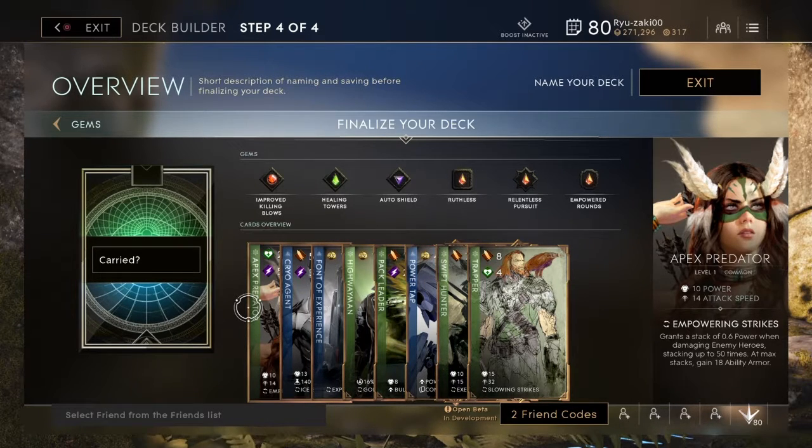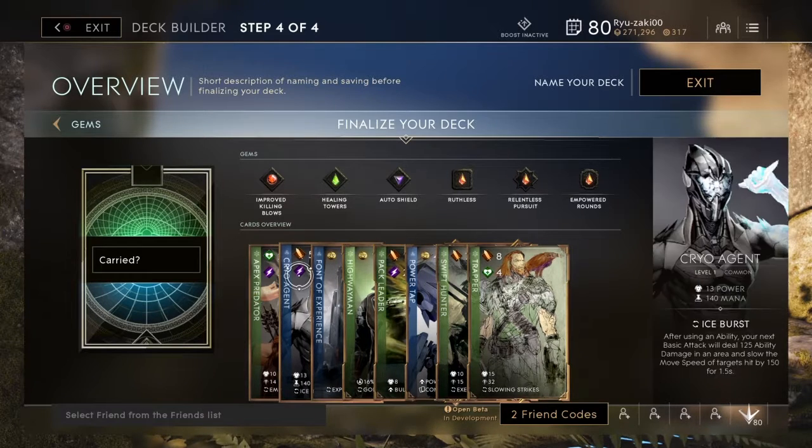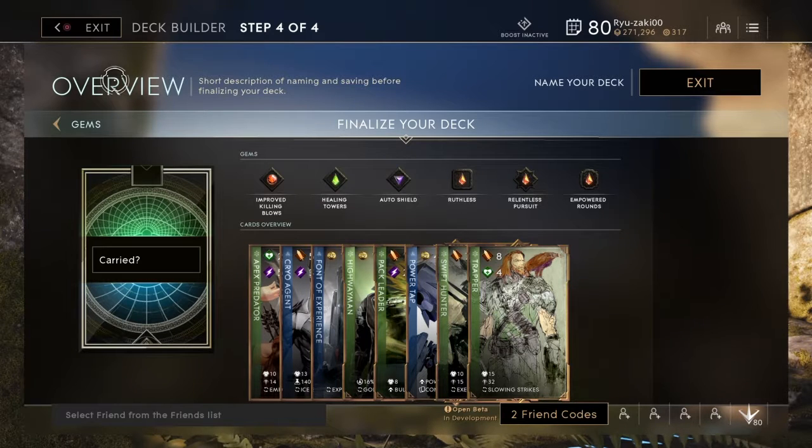Chaos is going to be more of your powerhouse with glass cannons, death is going to be more of your sneaky stuff like it always was, knowledge is going to be for mages with lots of mana everywhere — even utilizing that mana with Thermitage, which is the new hive reverser — and then order is your support.